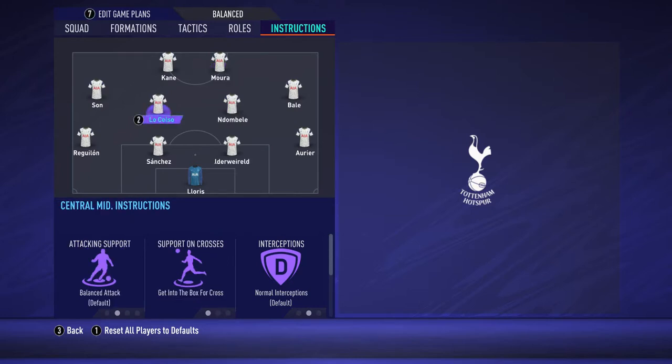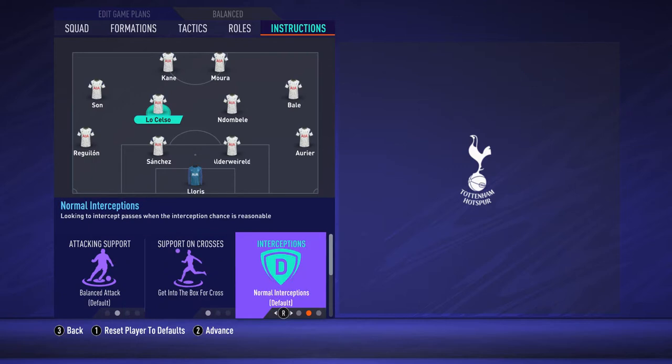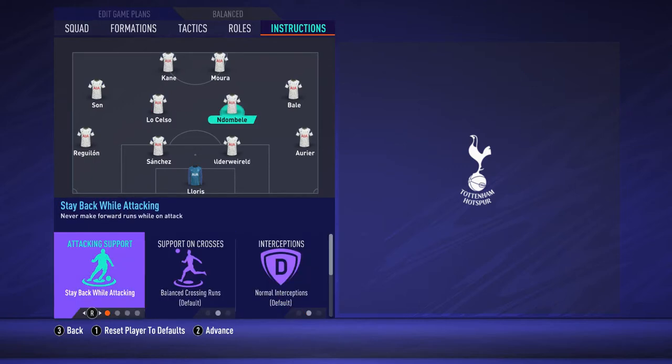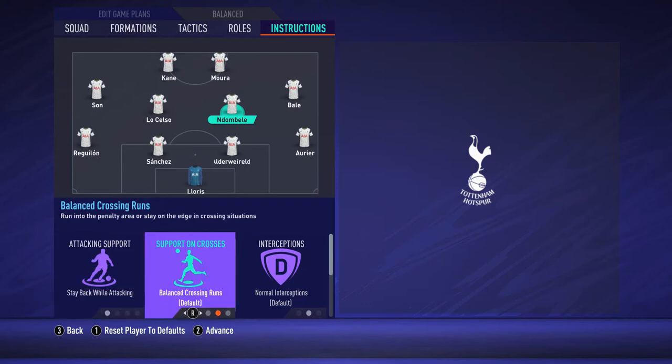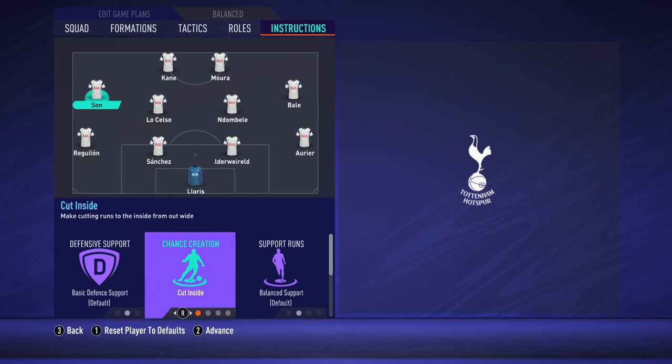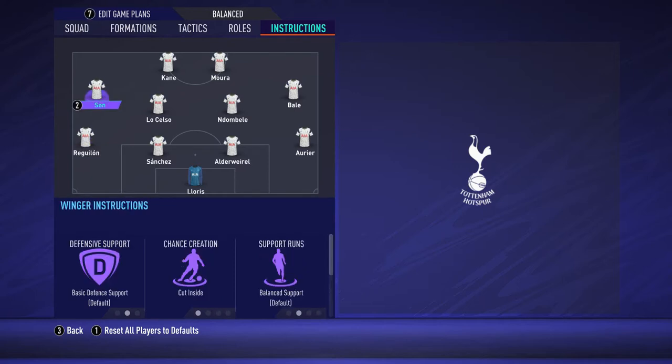Lo Celso is going to be the more attacking CM with 'cover center' and 'get into the box for cross,' while Dembele is going to be a little more defensive with 'stay back while attacking' and 'cover center.' On the left side, Son is going to be more offensive. Son is going to cut inside, and behind him Reguilon is going to overlap — so balanced attack for Reguilon and cut inside for Son.